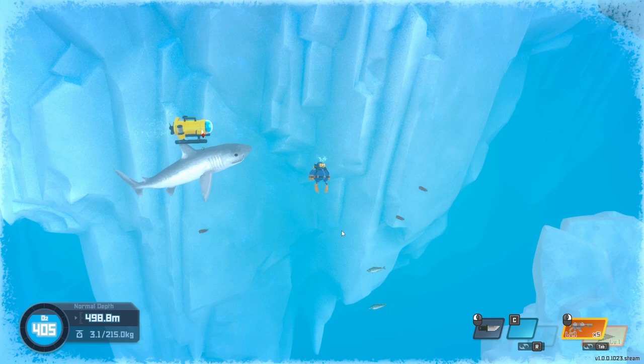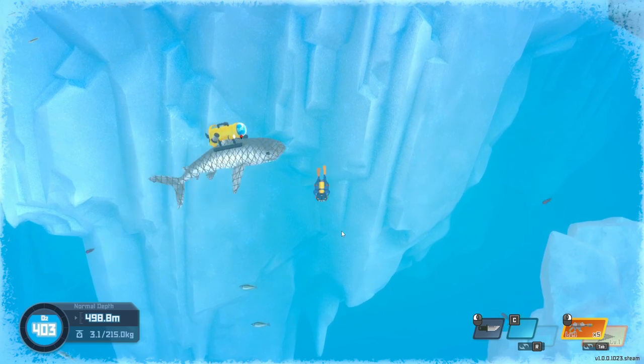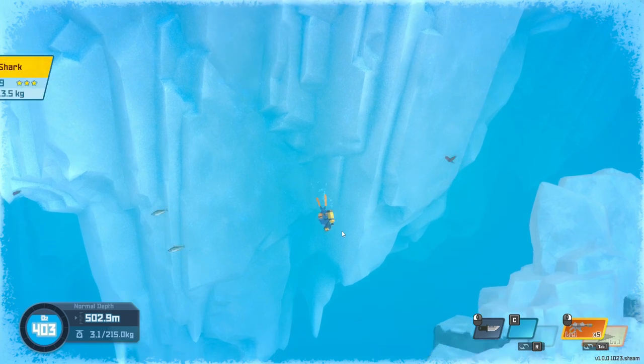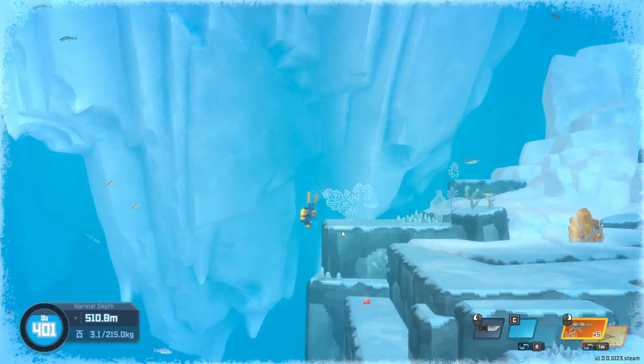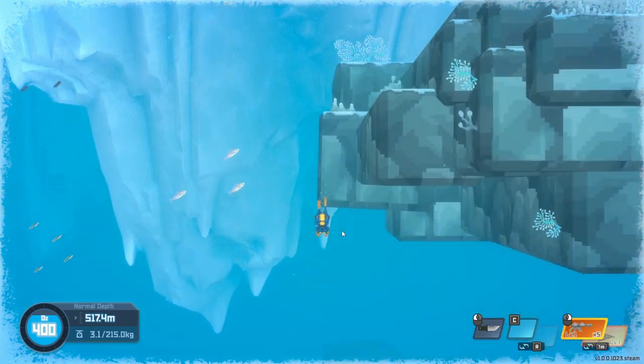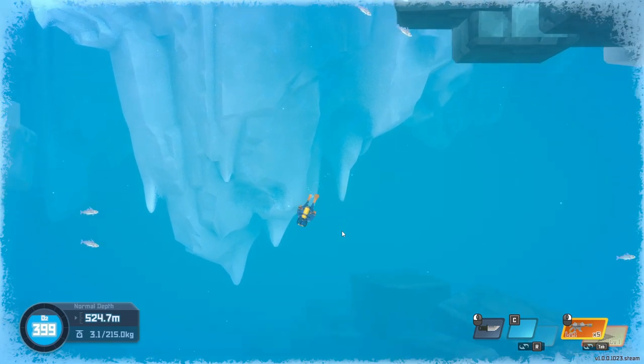Now the reason you want the hush dart is because a lot of these fish are immune to the net gun, so you need another way of knocking them out. A normal tranq gun is fine, but overall I feel this is the best way of knocking fish out.